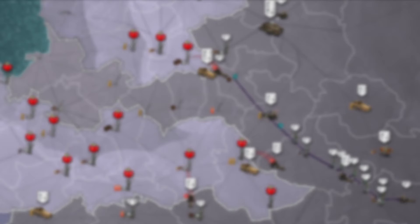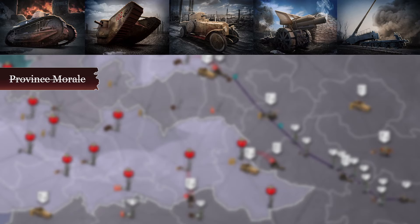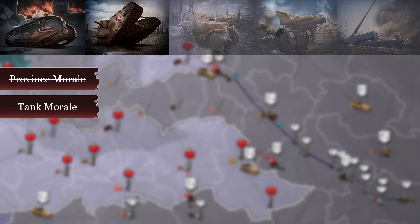As for the second unit type, we have mechanized units. While the morale of flesh units can be seen as their health, the morale of mechanized units can be seen as their condition. A few things to note: 1. Mechanized units don't lose morale at sea or when stationed in a low morale province. 2. Both the tank and heavy tank lose their morale when in combat and slowly recover it at the end of each day.